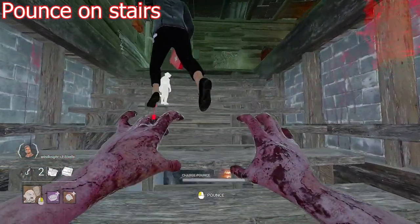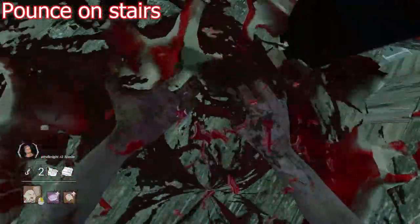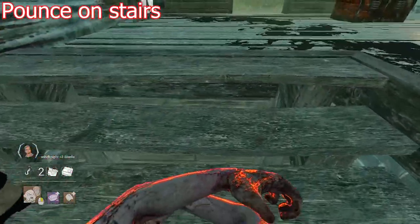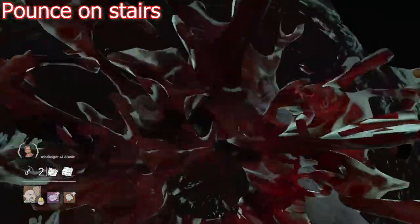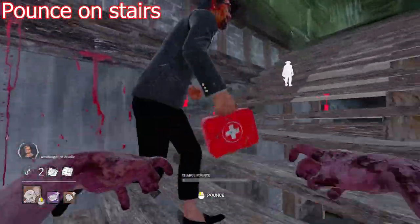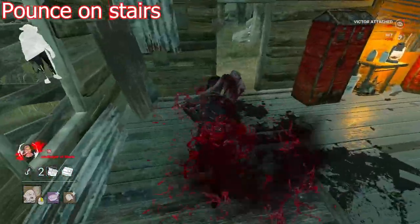Another thing to watch out for is pouncing with Victor on elevated surfaces. Your pounce will not get any distance when pouncing toward an object that leans vertically upward, like stairs or some of the hills in the game. What you want to do is pounce from the side of the survivor — that way you won't get stuck on anything and you can pounce like normal.